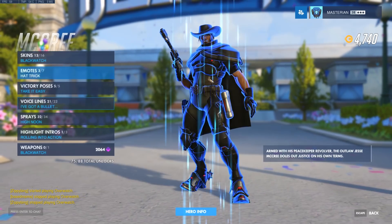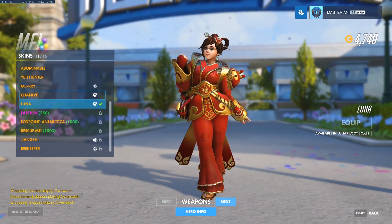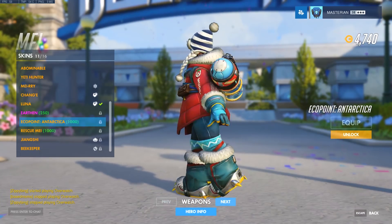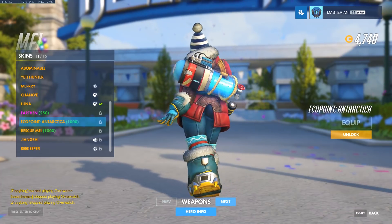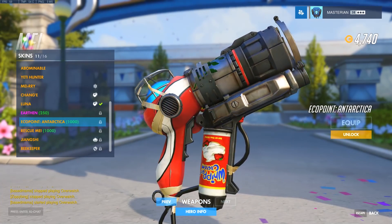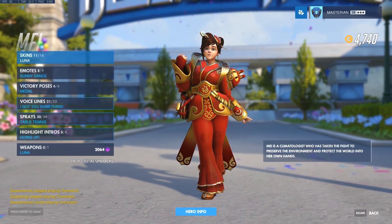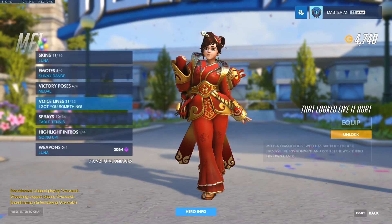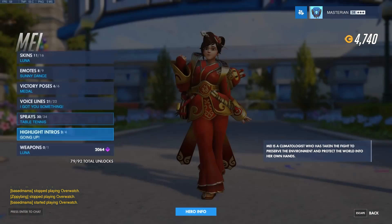Let's take a look at Mei. That's right — she got Ecopoint Antarctica. I really like this skin. You've got the water cooler tank on the back and the jerry-rigged ice gun. That was a good skin. And these other items are all old hat.